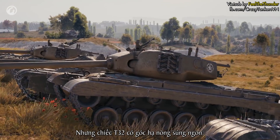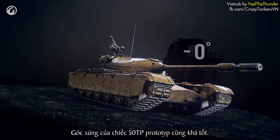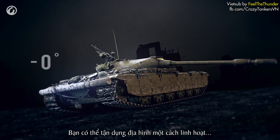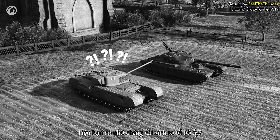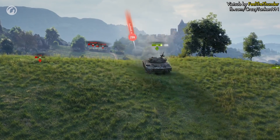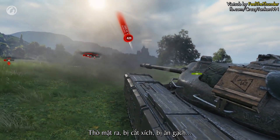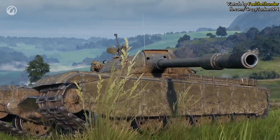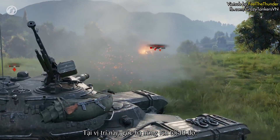The T32's turret is coupled with good depression angles — and the 50TP has good angles too. It's just 2 degrees lower than the T32, which has 10 degrees. So you can use the terrain to your advantage. But there's a catch: remember those huge tracks? If you try to play the Pole the usual way — roll out, get tracked, receive damage — that's a sad story. To avoid those situations, hide your tracks as you reach the enemy. In that position, the depression angle increases to 10 degrees.